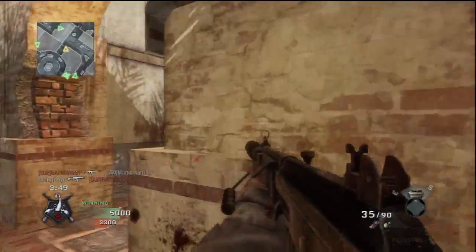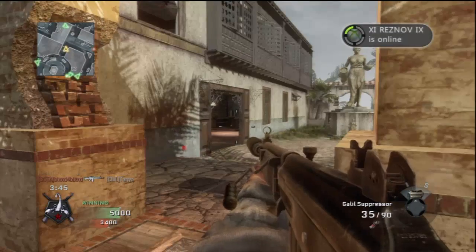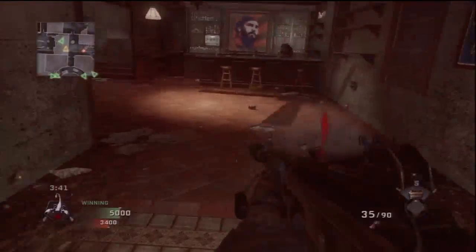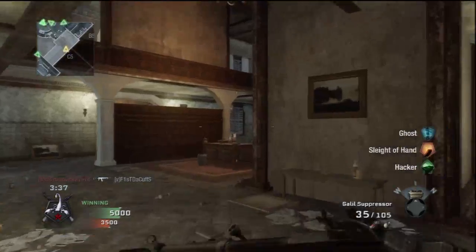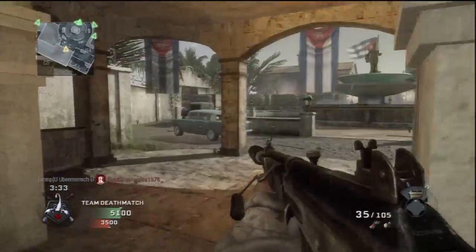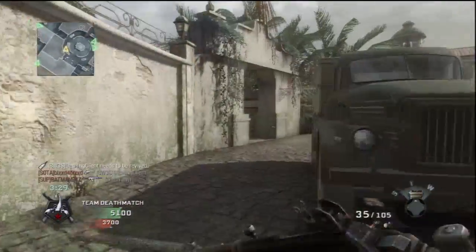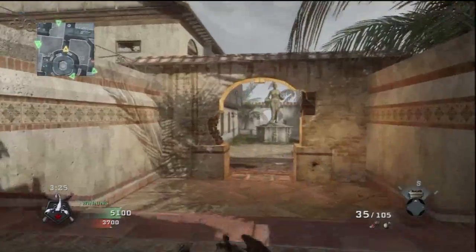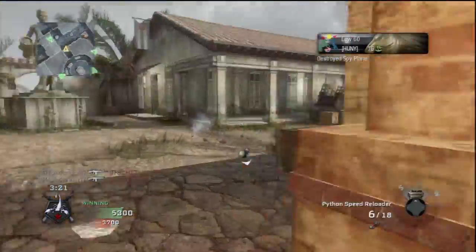Basically it's summertime, so this is what you're gonna see in abundance. Don't get frustrated about campers — it's kind of an unwritten rule. If people are going to play like that and camp and use ghost, then you've got to fight fire with fire. You have to put on ghost. The way I do it is: ghost, silenced weapon, hacker, and jammer.